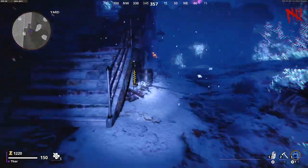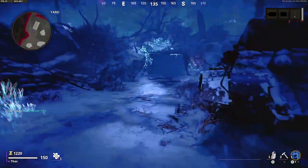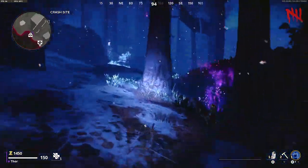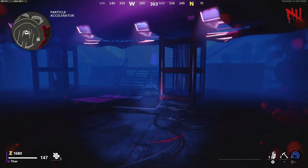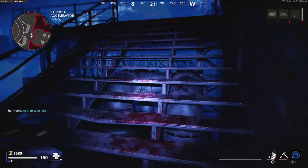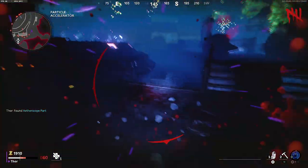To get the second part, depending on where your first part was, you can check the different portal locations and there will be some text written in dark matter to tell you where the next piece will be. Or you can just check the other two locations yourself. Only one piece spawns at a time so you'll only have a 50/50 chance of getting it right. If you're quick you'll be able to do this within one portal.